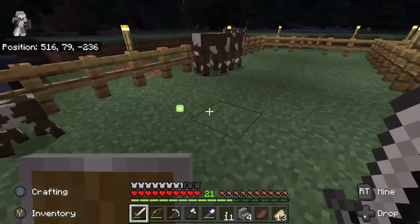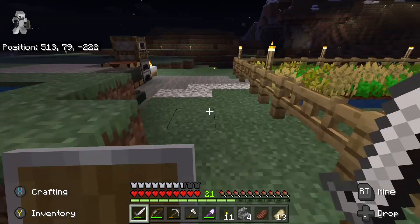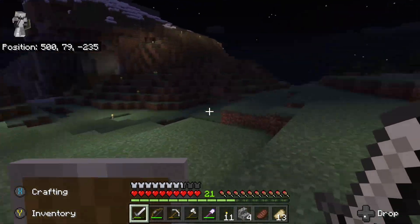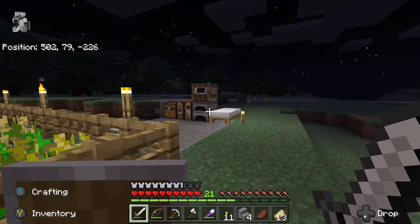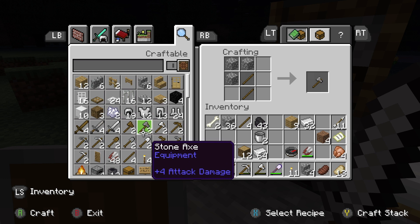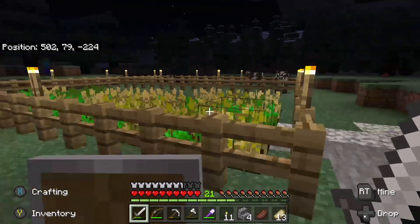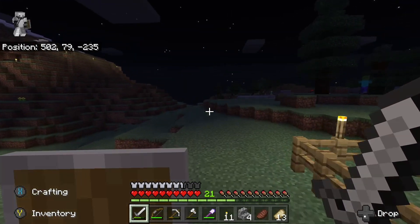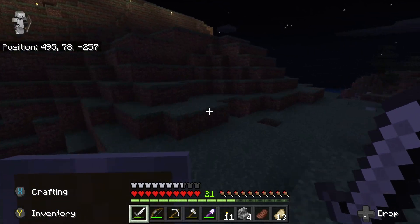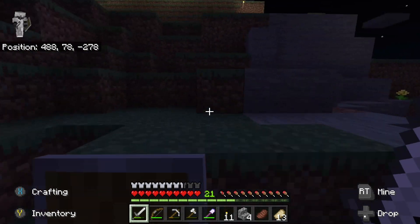Maybe we should go check out that cave. There's a cave down by the spawner area that is pretty deep, so we might be able to find diamond. Let's make another pick - just in case. Is our shield okay? Yep. Cows stay safe - protect the wheat, don't eat it. It's probably actually a real problem because that's your main food source.